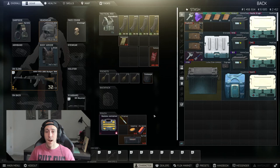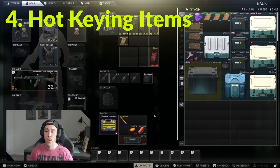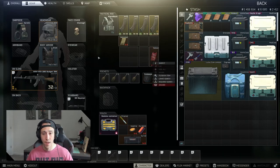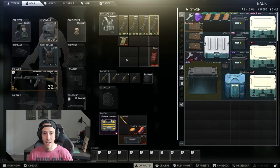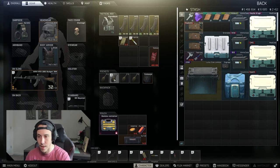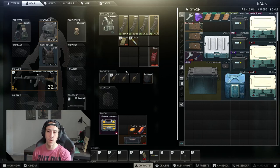Another extremely important thing in Escape from Tarkov is hotkeying your items. When you're in a gunfight, you can open your menu, right-click to use heal, then hop out and carry on — but that's not the smartest choice. Hotkeys are the smartest choice. You can hotkey anything that's in your pockets or in your rig. For example, I like to hotkey my hemostat, my health, and a grenade. You can mix and match whatever you prefer — if you want to use keys 8, 9, or 10, that's going to be very useful in raids.